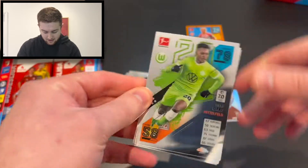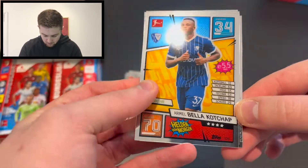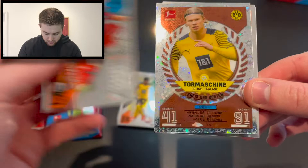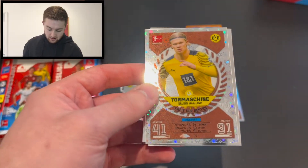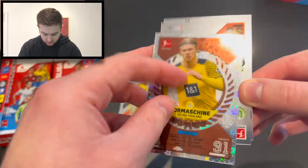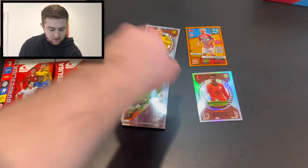We're into our next pack and we have got Riddle Baku of Wolfsburg, Armel Bella Kochap — that is Helden von Morgan — and Julian Baumgartner. And oh nice, we've got Speckle Haaland — X-Fractor Haaland, Goal Machine Haaland, Chris de Beston, as you can see right there. No number of course, but that is very, very nice. That's a decent little hit — we will take that absolutely.